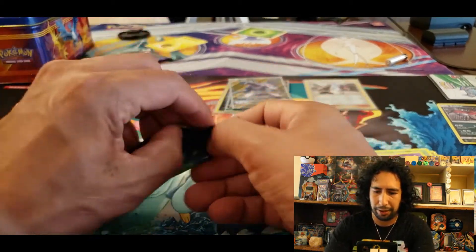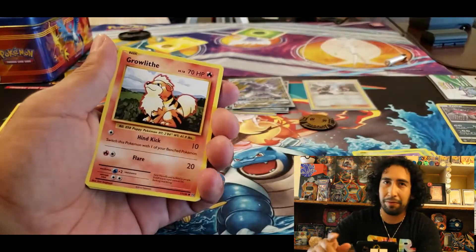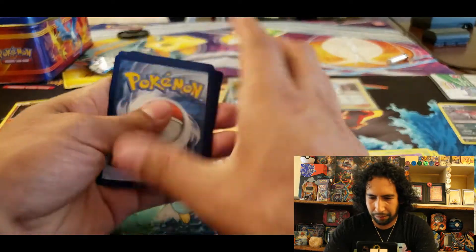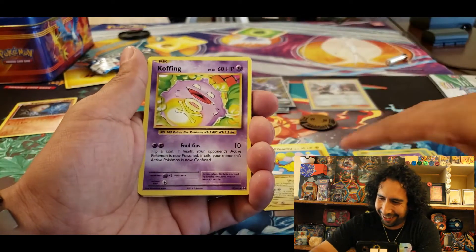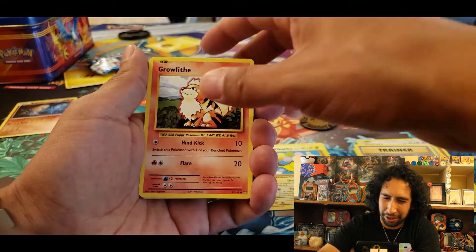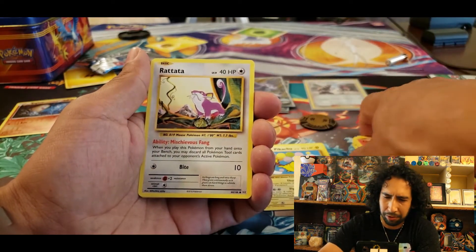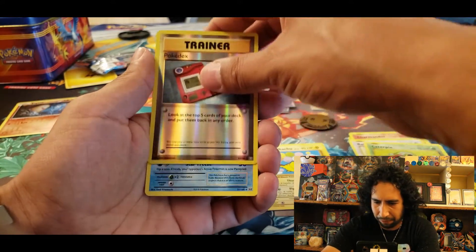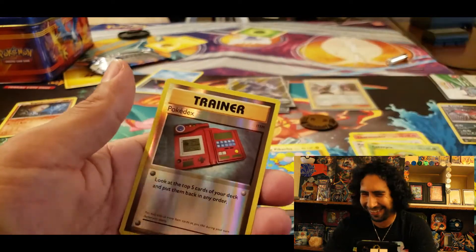Still trying for that mega Charizard full art — I haven't got that yet. Last Evolutions pack: another Flying Pikachu secret rare — got lots of those. We got a Koffing, Misty's Determination, Growlithe, Gastly, Charmander, Rattata, Caterpillar, a reverse holo Pokédex, and on the end — the super ultra rare Starmie.